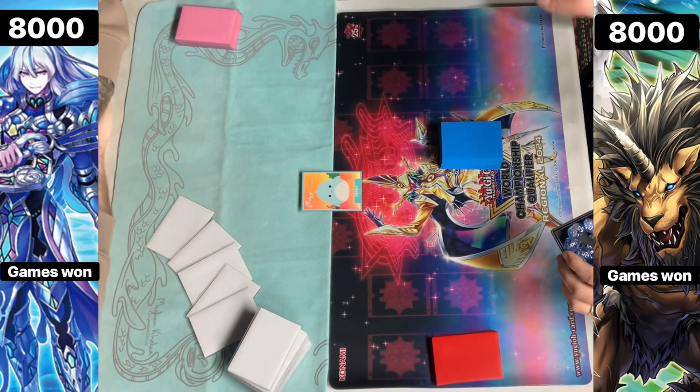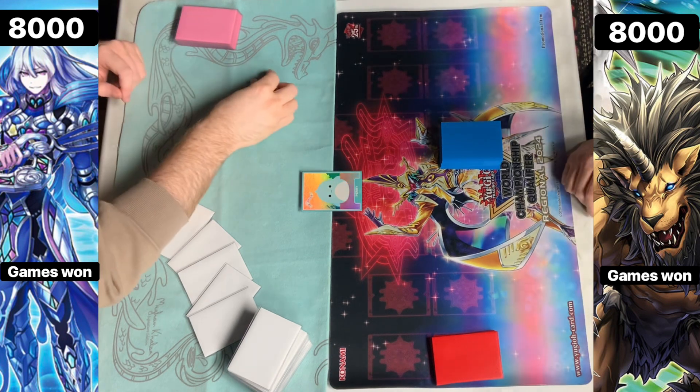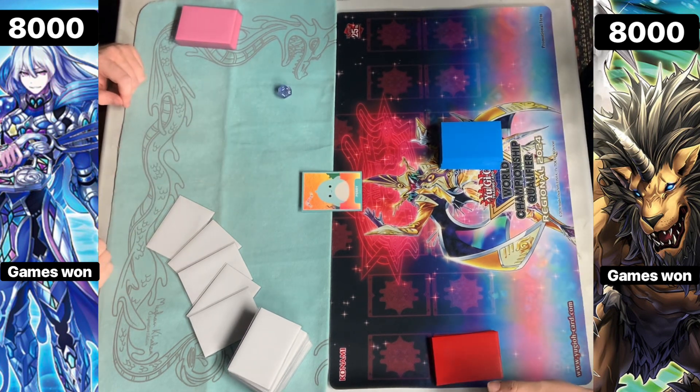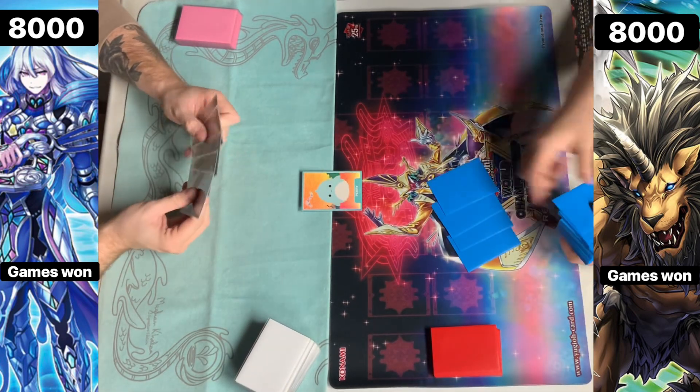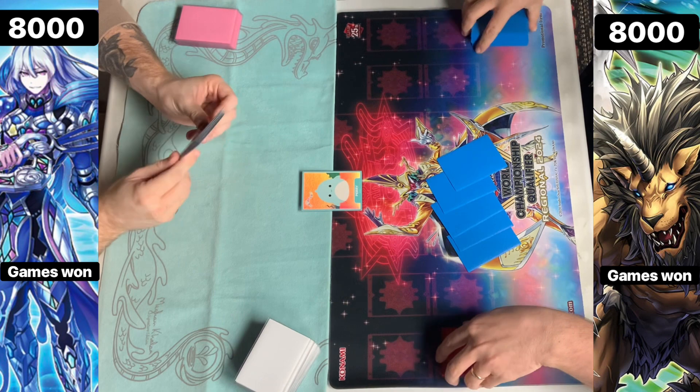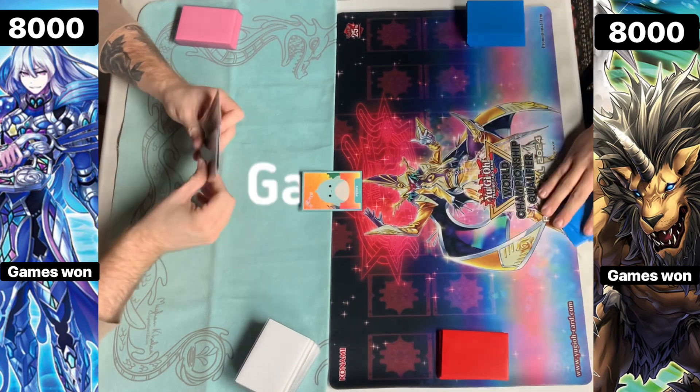And then with Chimera, we see that it's most likely going to be the Brandon Chimera. I am seeing the Alubra being shuffled into the deck there. We do see a Crow in the deck, as well as Imperm and Drolls. We got a little bit of a sneak peek there. Before we dive in, don't forget to like, comment, subscribe. We're trying to hit the 5k by the end of the year here.